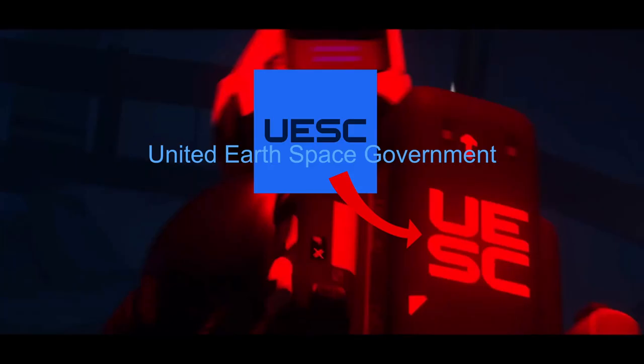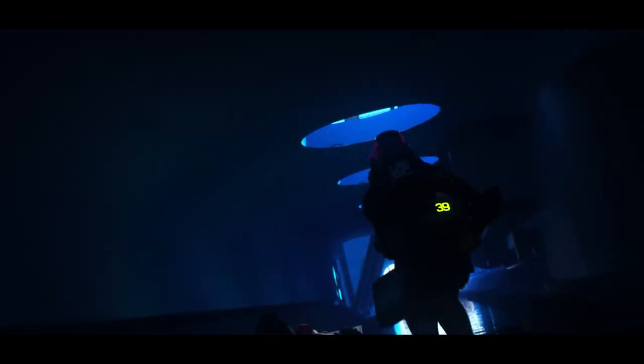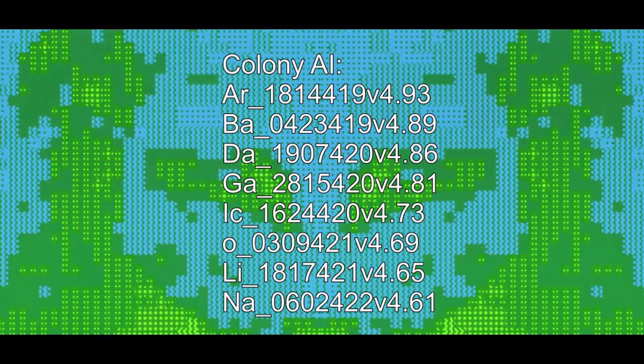This runner is most likely affiliated with UESC. Their pack has a countdown timer — many believe this to be the oxygen system. On the left wall is a heap of metal with a red light, which reminds me of Hunters from the classic games. From what I've observed in this trailer, there are two different digital figures that appear. I assume at least one of them was one of the eight AIs in the Tau-34 colony.